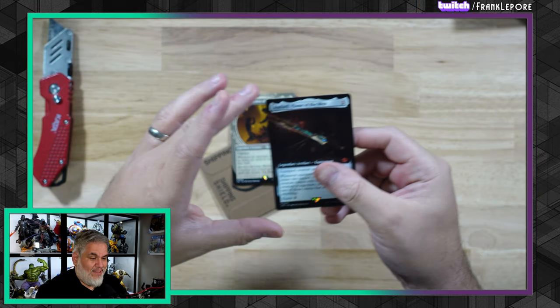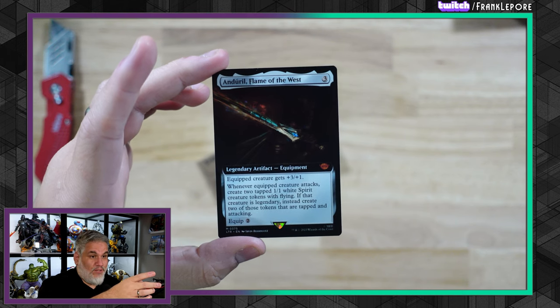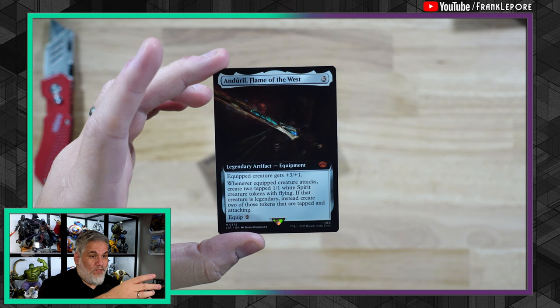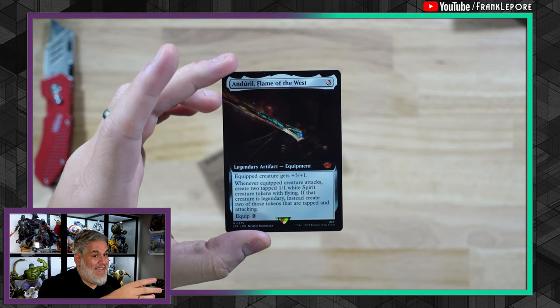But more exciting than that is this Andorral, Flame of the West. Gets plus three, plus one, for only two. And then whenever it attacks, create two tapped 1-1 White Spirit tokens with flying. If the creature's legendary, instead those creatures are attacking as well.